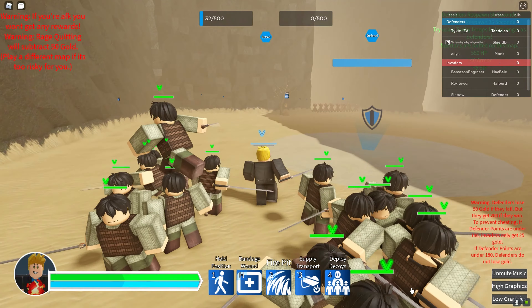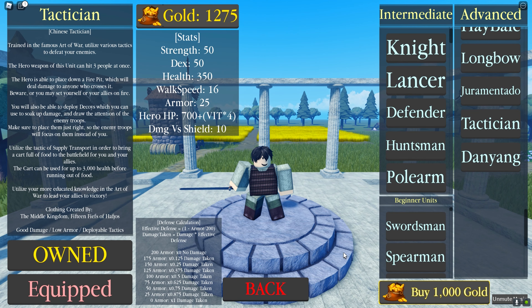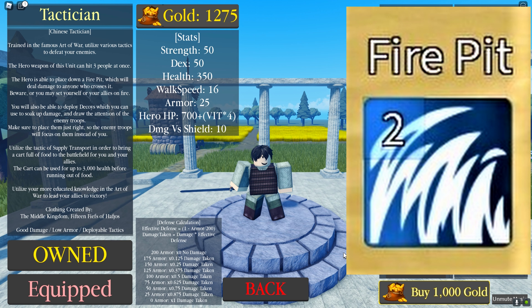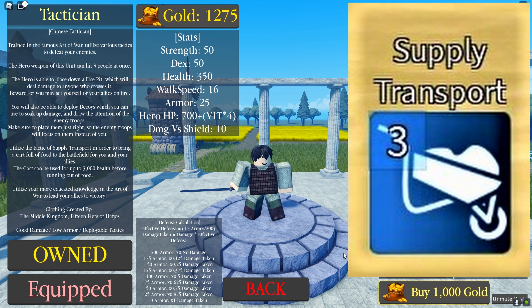The tacticians' first ability, and its most OP ability, is called Fire Pit, which makes you place down a fire pit that will burn everything that gets into it — allies and enemies — over time. The second ability you have is Deploy Supply Transport, which can heal up to 3000 HP of your own or allied soldiers who enter its area of influence.